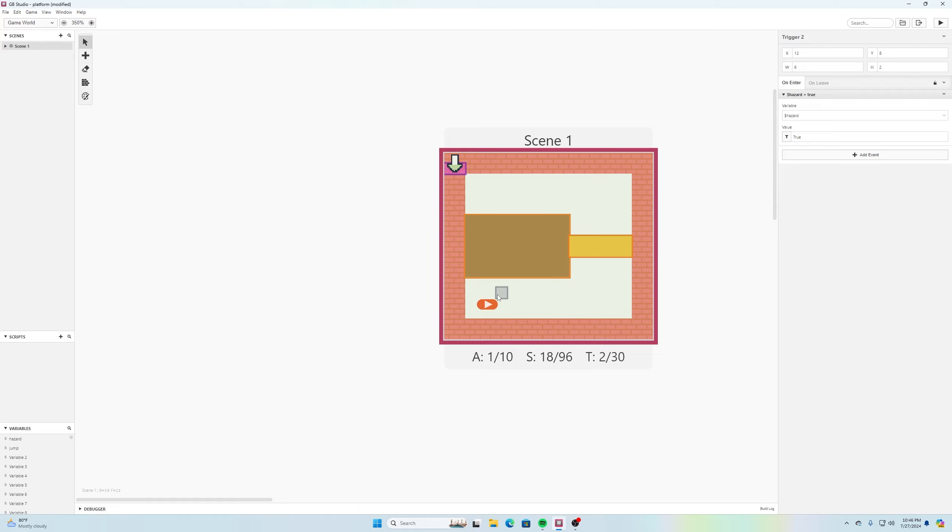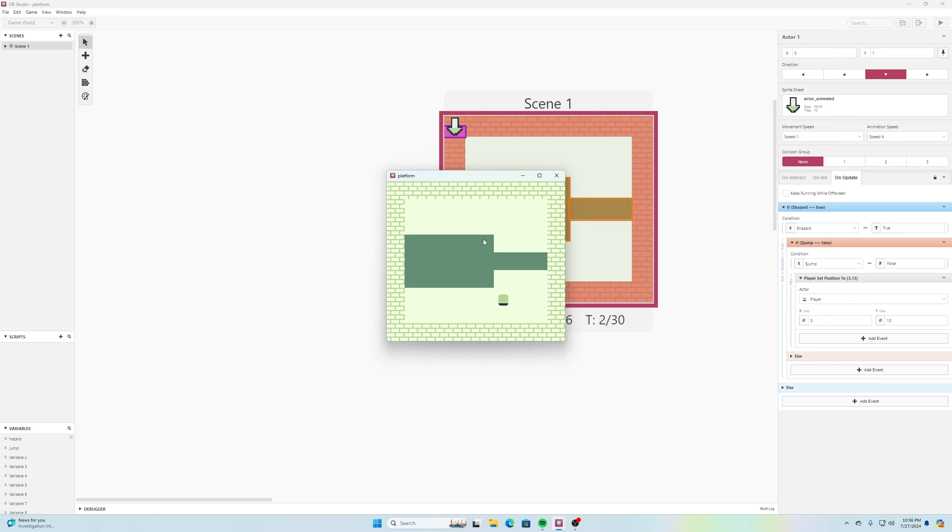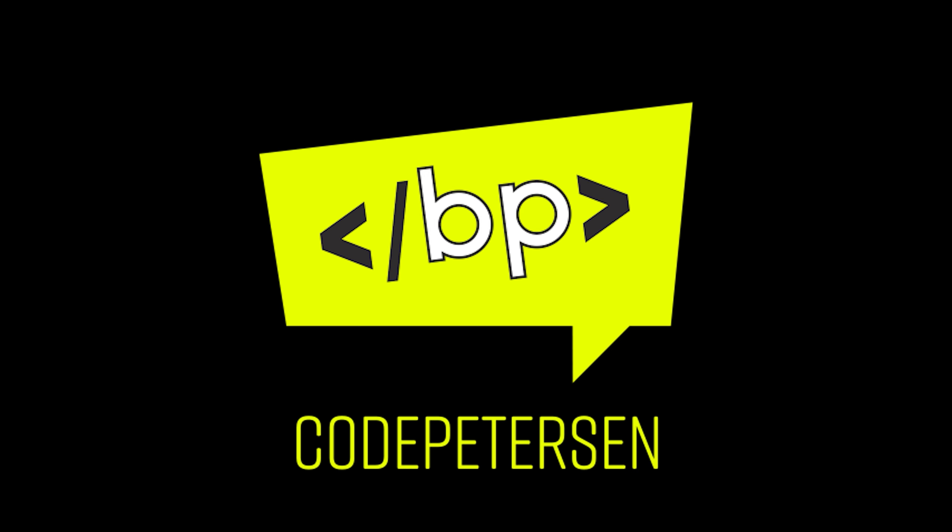If I jump over the narrow part I never land in the hazard, so jump is never false while hazard is true — the character clears it. But if I jump and land inside the hazard, it takes me back to the beginning. Hopefully this gets you started. You could have much bigger levels with platforms to land on. Thanks to Graywick for the suggestion — it was a fun challenge. If anyone has a better solution, let us know in the comments. Appreciate y'all watching!